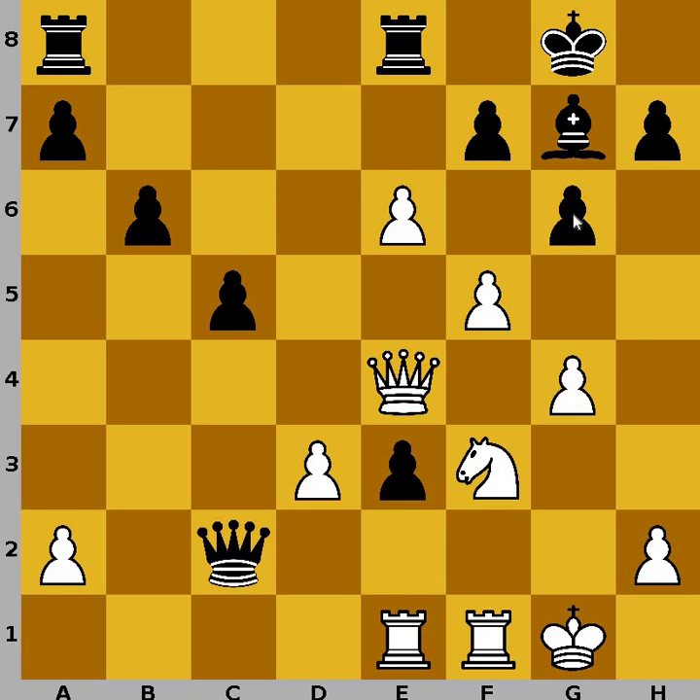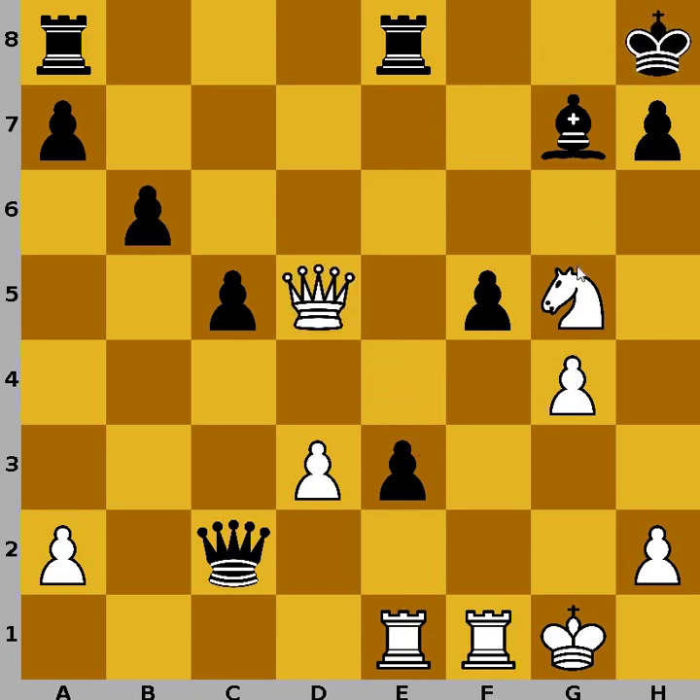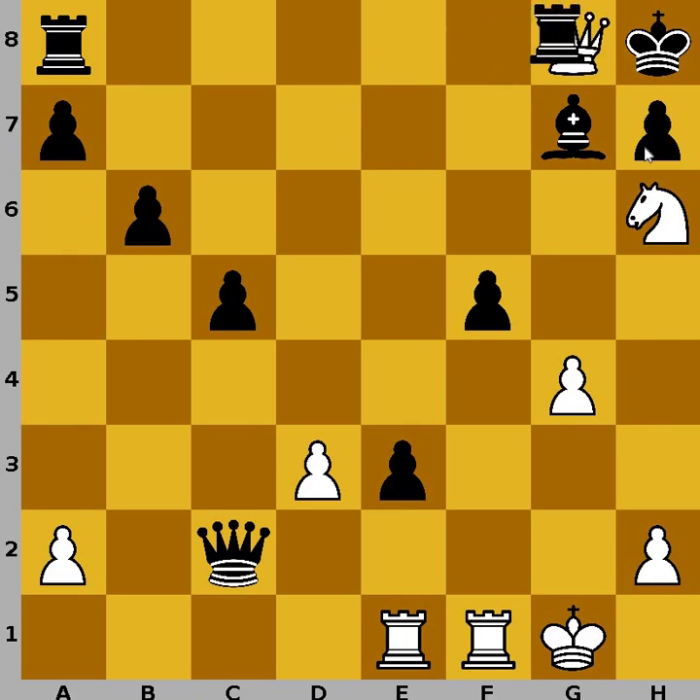Of course, if black captures on f5, then we have pawn capture on f7, for king and rook. If king captures, then knight to g5, check, after king to g8, then queen to e5, king to h8, and now we have this smothered mate combination — queen to g8, rook to g8, knight to f7, checkmate.